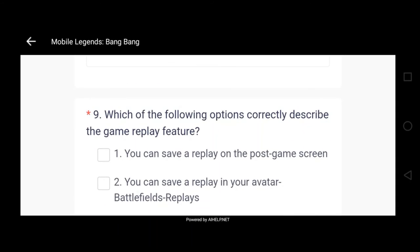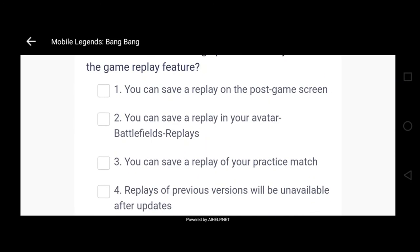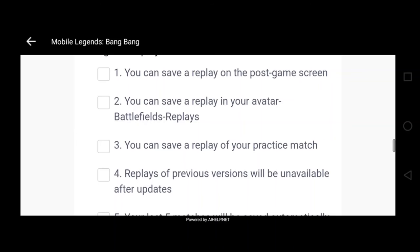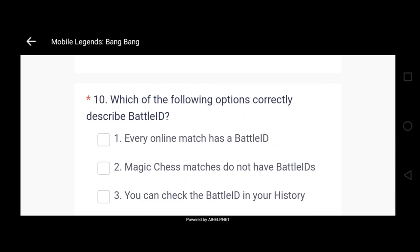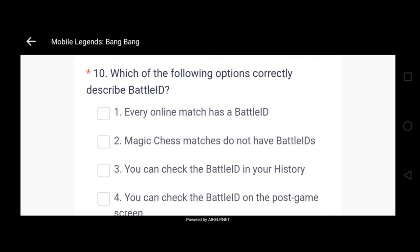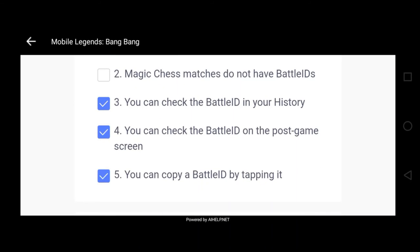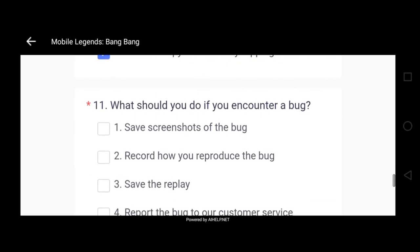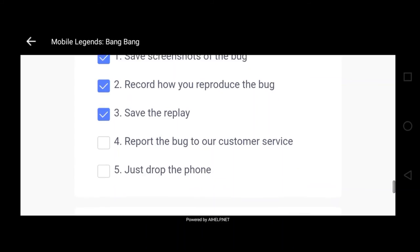Number nine question: which of the following options correctly describe the game replay feature? Sundin nyo na lang yung isasagot ko para mabilis tayo. Piliin nyo lang si 1, si 2, si 4, saka si 5. Next is: which of the following options correctly describe battle ID? Click nyo lang si 1, si 3, si 4, saka si 5. Sa number 11: what should you do if you encounter a bug? Piliin nyo yung 1, 2, 3, and 4.